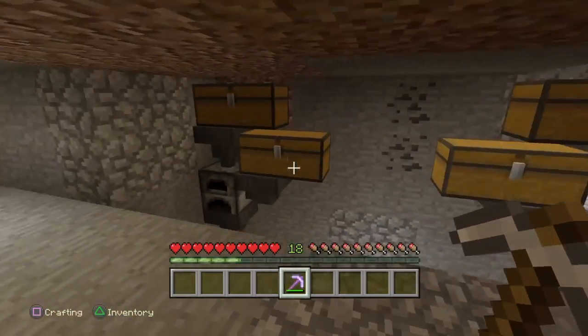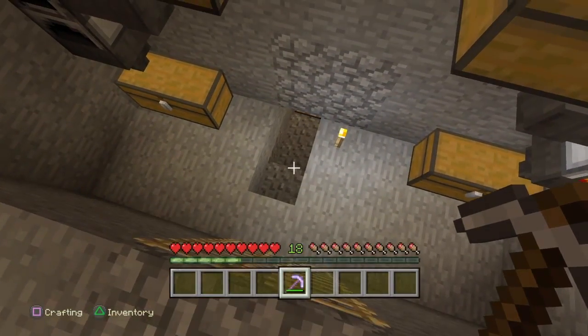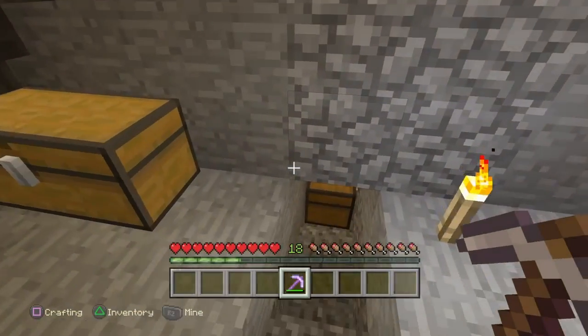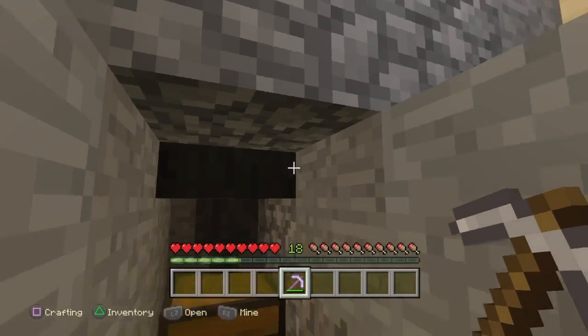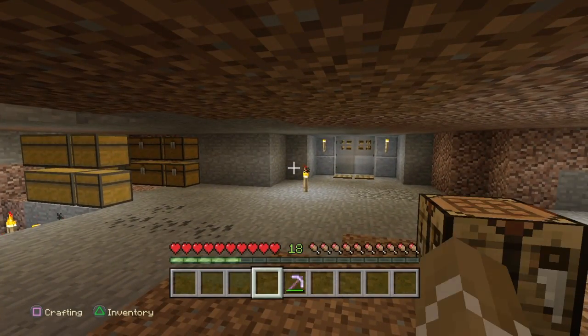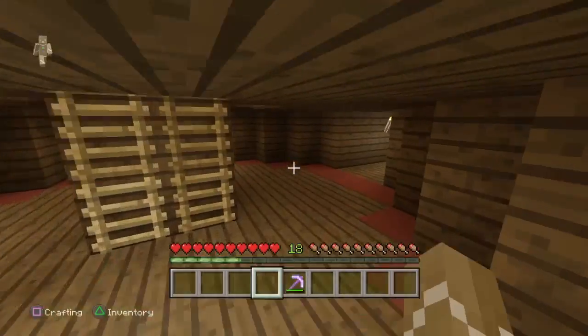Something I just want to point out before we start this episode — I do have a chicken. I managed to get a chicken to somehow spawn in this room and I've left him down here. I put a hopper down, which means I have infinite eggs pretty much. I'm just going to leave the eggs to collect down there.